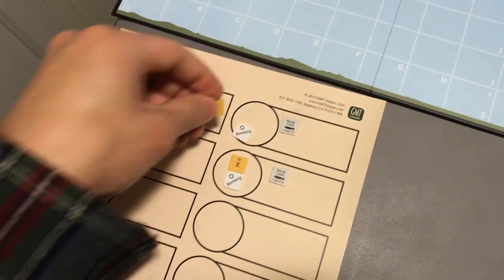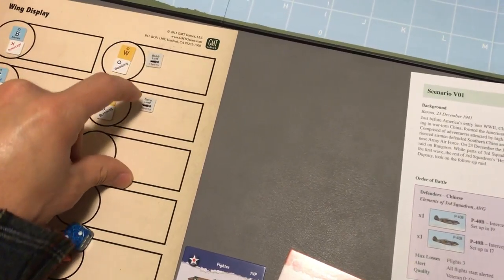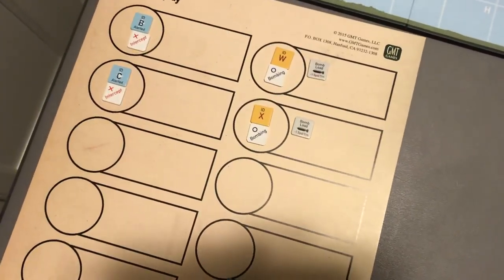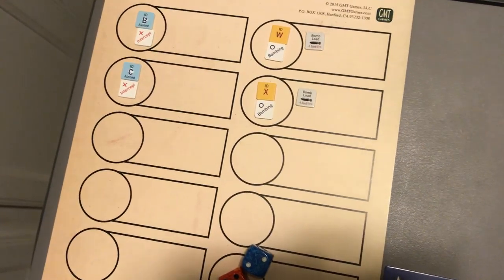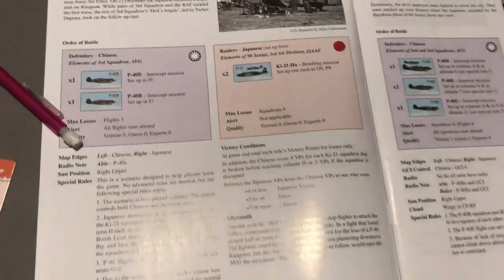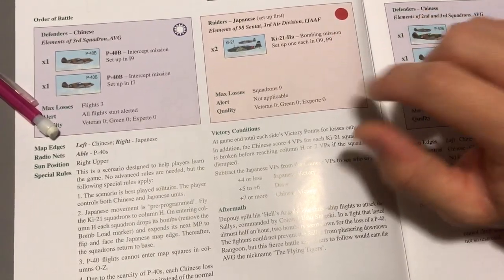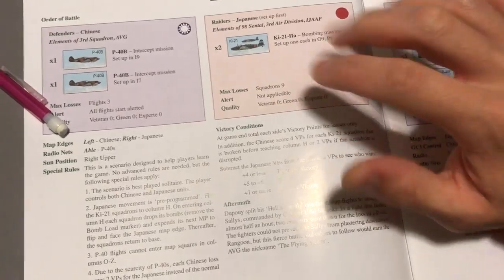That's a reminder that you don't track their alert status. They're set up for a bombing mission, which means they will both be carrying a bomb load. You put one of these bomb load markers on each of the bombers. Some scenarios will specify the type of bomb load, but if it's not specified, you use just a typical bomb load marker. There are no aircraft crew quality markers.